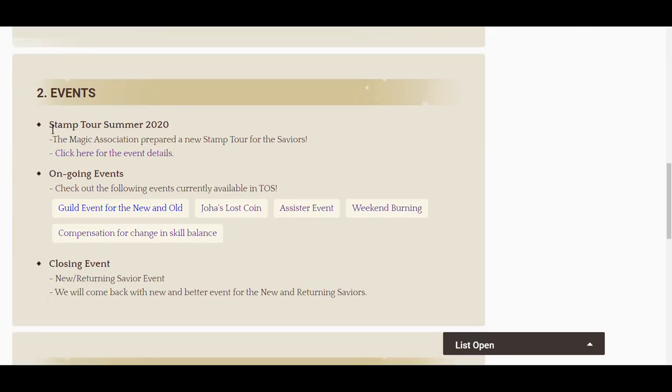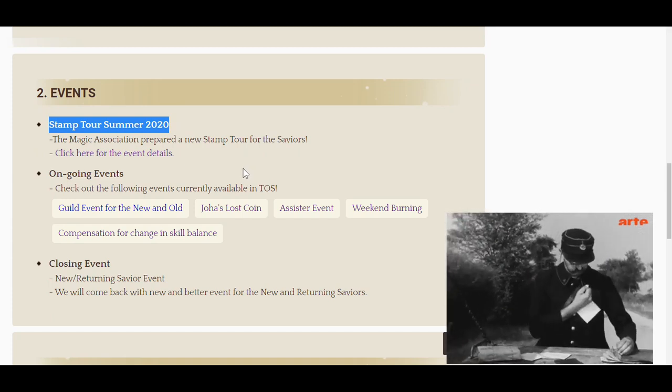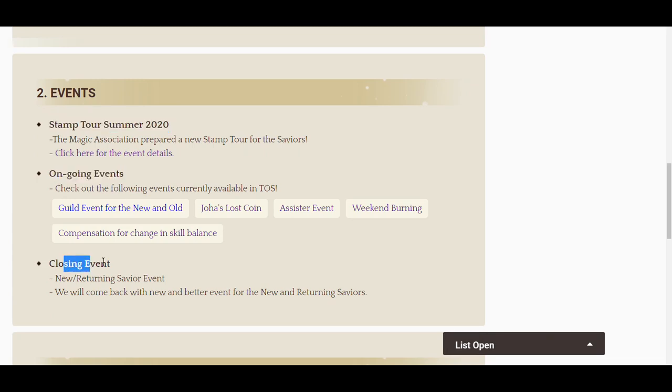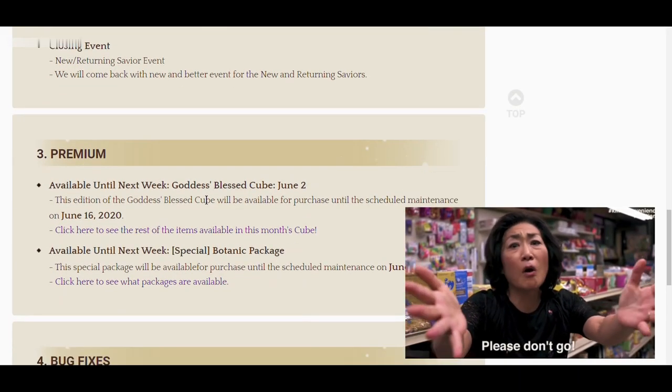The next one we have are events. We have a new one called Stamp Tour Summer 2020. We're gonna look at that in a bit, but we're gonna go over the other things first. Ongoing events. Closing event — they're closing the new returning Savior event. Oh, we will come back with a new and better event. Okay, make sure they stay.